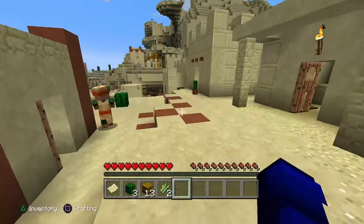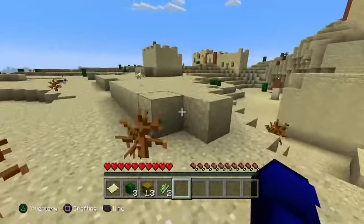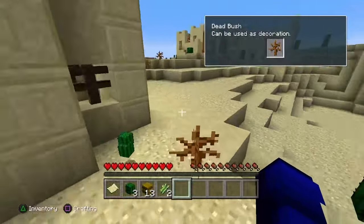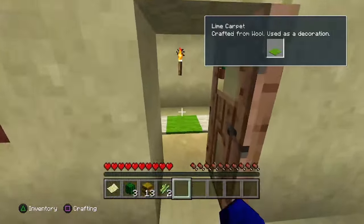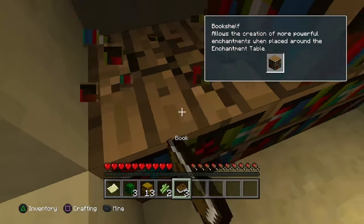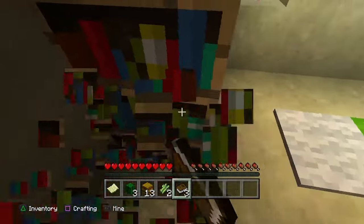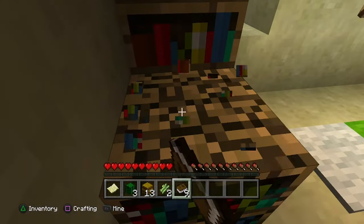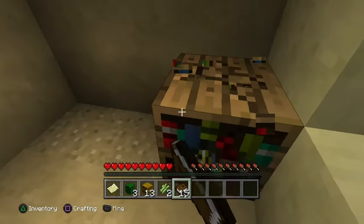It just feels so real, like it was actually made by 4J Studios. We're gonna go over here and steal the library and books because we need them. I don't know if I'm going to continue this series, but if I do we're gonna need this. I'm trying to find a plains biome so I can get some wood.